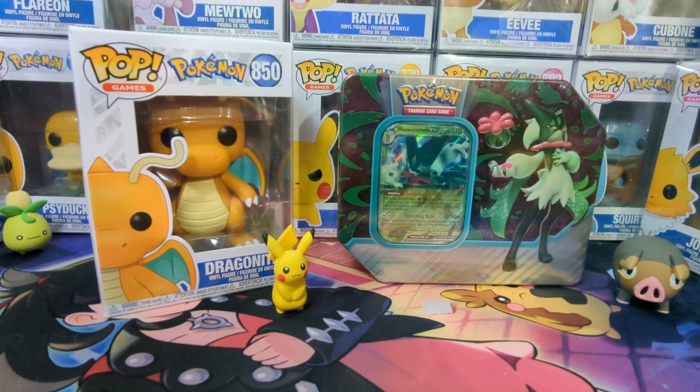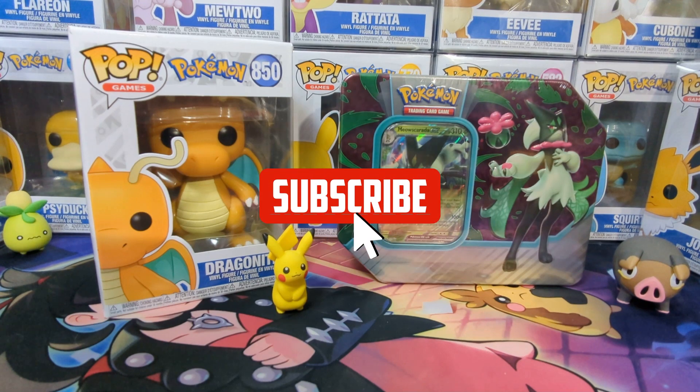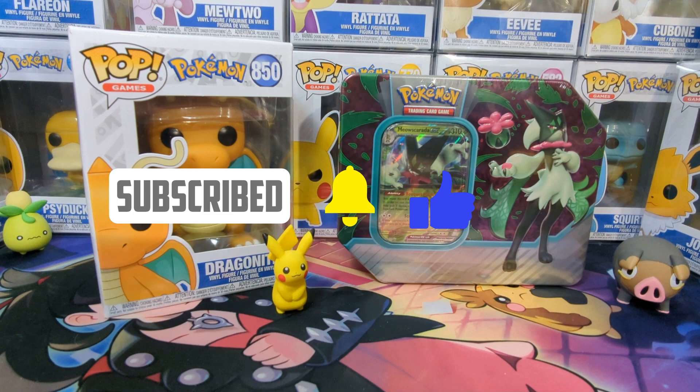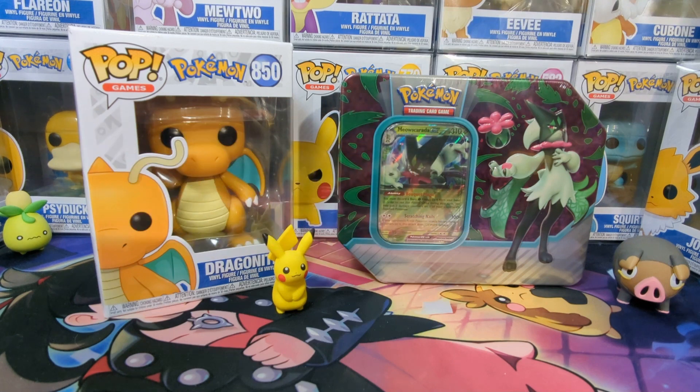Hey, what's going on guys? Mr. Krinkle here. On today's video, we're going to be opening up our Meow Skorada EX Paldea Partner Tin. We're going to check out and see if our 5 packs are the same as our Skeleturge tin, and then we're going to take a look at our promo. Let's get into it.